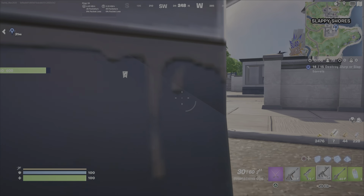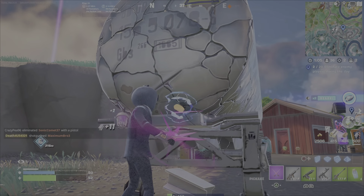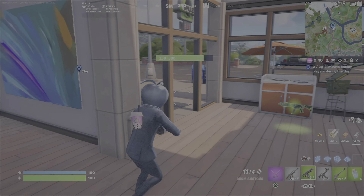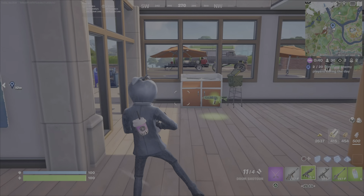100 shields and 100 health as much as possible. When you see players, take a moment and try to come up with a little strategy. I like to jump when I'm coming near opponents, and I like to hide behind something for a while. If you take damage, the first chance you can to heal up, do it. Using these big slurp trucks is great because it will replenish 100 shields and 100 health any time you use them.